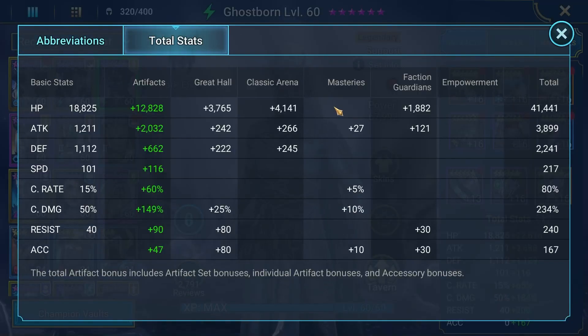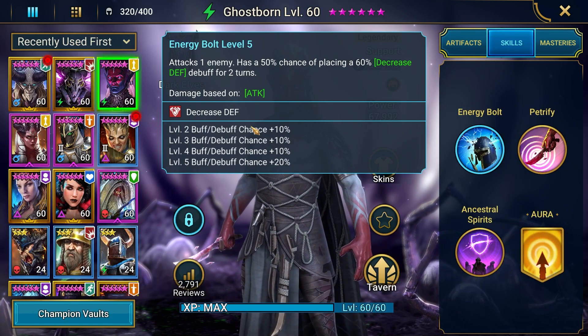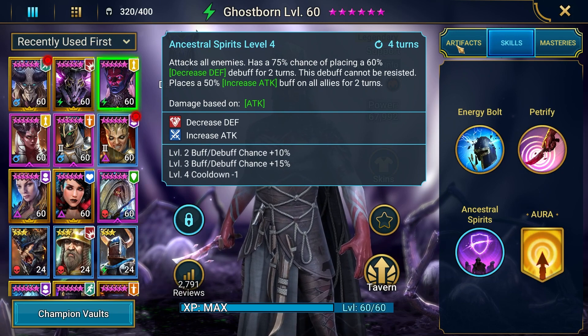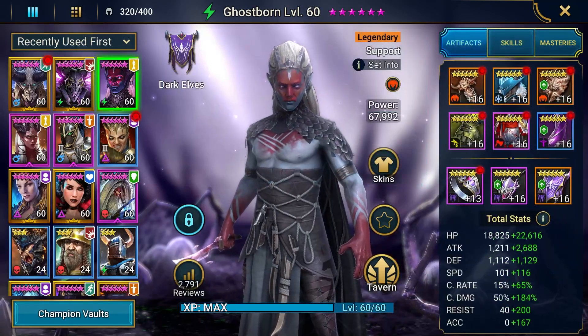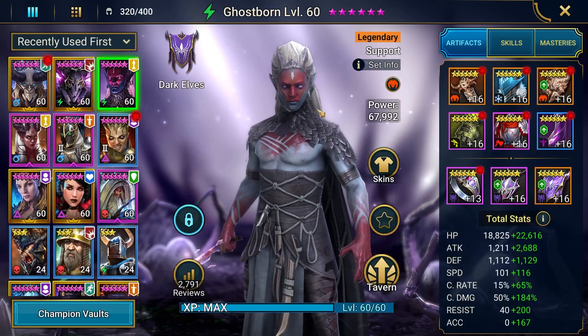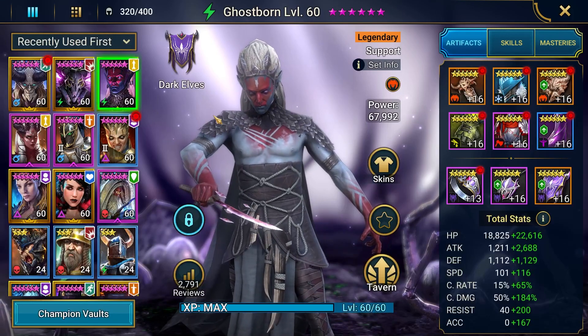The next champion is Ghostborn. His main thing is just good speed - make sure he's faster than Ruel or Royal Guard. Make sure he has good accuracy if you're planning on landing decreased defense from the A1, but if you want to rely on Royal Guard and Ruel to place decreased defense, don't even worry about his accuracy since both those champions can do it perfectly fine, and he doesn't need it for his A3 anyway since Ghostborn can't be resisted from that AOE decreased defense. Other than that: at least 80% crit rate since he's neutral affinity, good crit damage, good attack, and then stack whatever other pieces you want - shield set to help survive the waves or Guardian set to soak some damage.